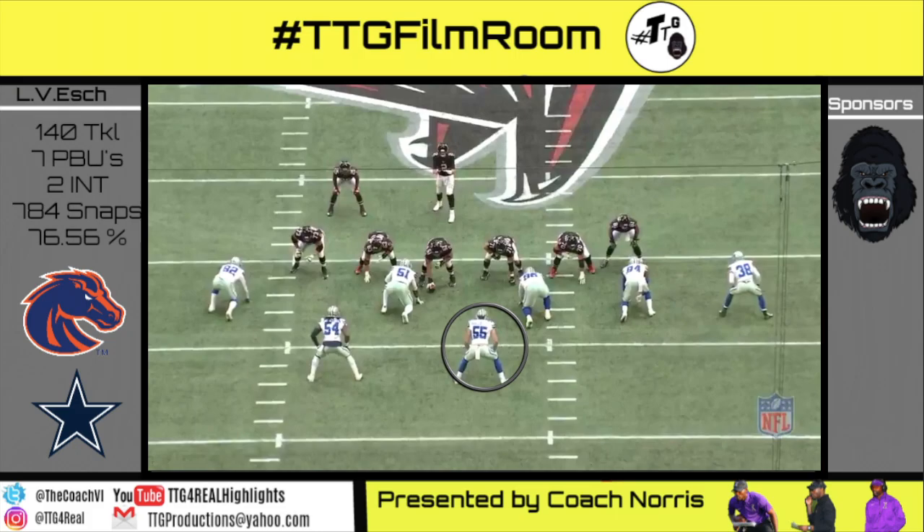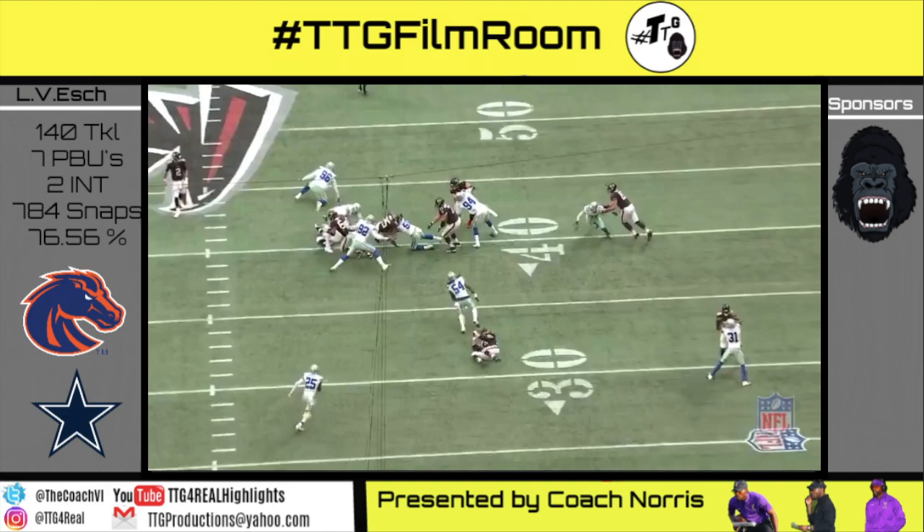Tackle over 11 personnel, outside zone right, 10 shade. Vanderesh runs to the play-side B-gap, slips and bends underneath Wes's block to make a solid tackle on Ido Smith.